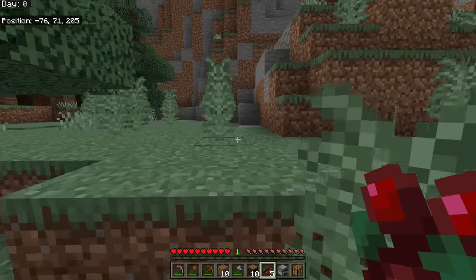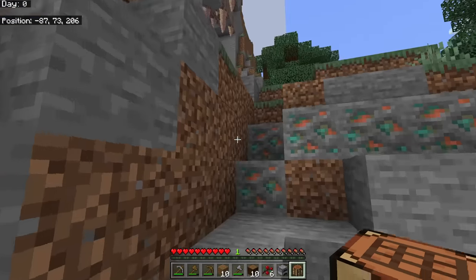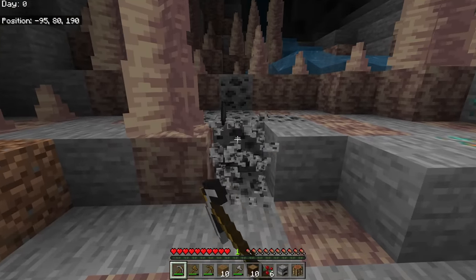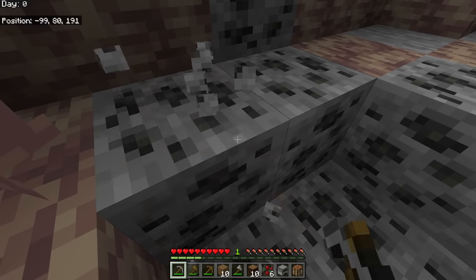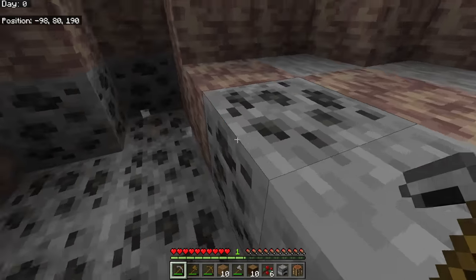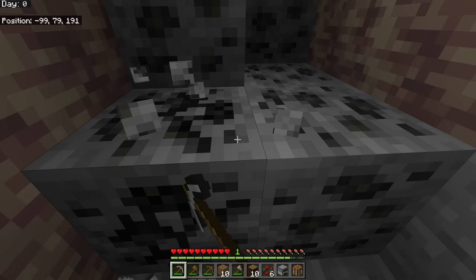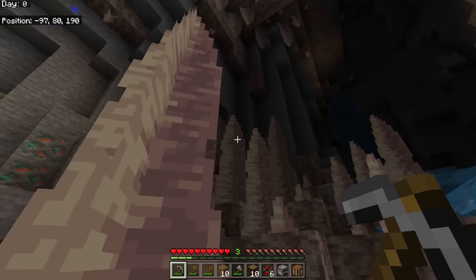Our hunger bars are down, so we can eat some berries to fill up temporarily. Keeping your hunger bar full is important because if it's not full, your health doesn't regenerate. You have to have your hunger bar filled up for health to regenerate, otherwise you'll eventually die. Also, we peeked into the cave for coal — coal lets you cook in your furnace and is the most efficient fuel in the early game. You can also use coal to make torches, which keep mobs from spawning.